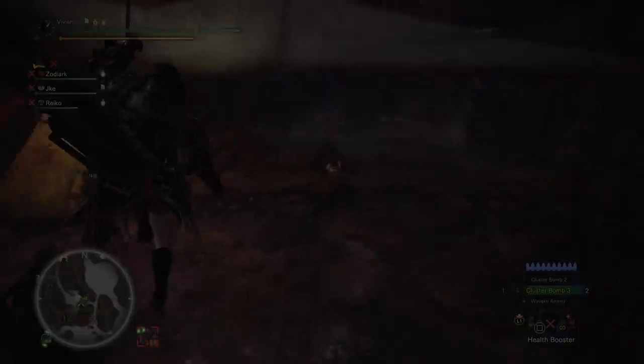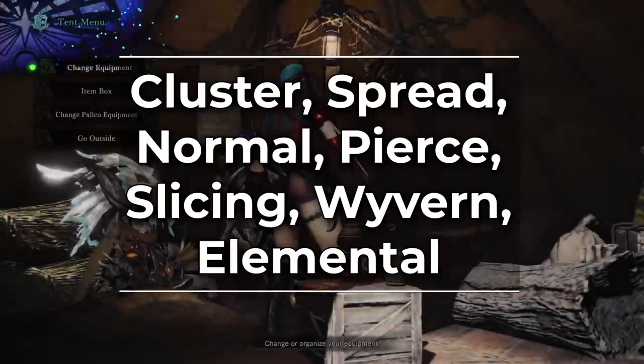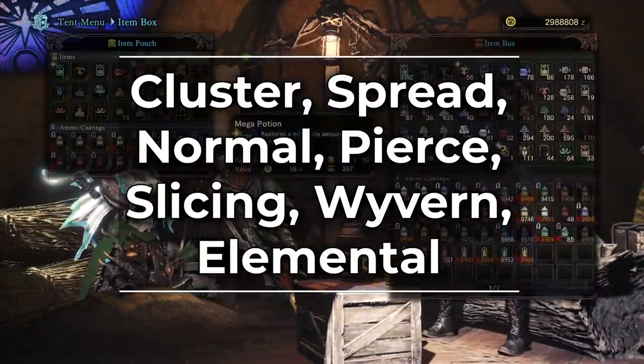Now let's talk ammo types. There are 7 main damage ammo types in Monster Hunter World: Cluster, Spread, Normal, Pierce, Slicing, Wyvern, and Elementals. Technically Sticky deals damage, but you don't use Sticky for the damage because its DPS output is terrible — use it for the KO.